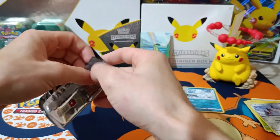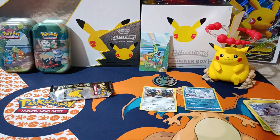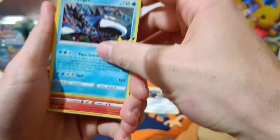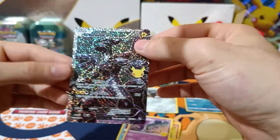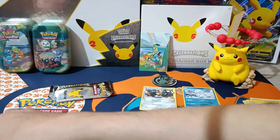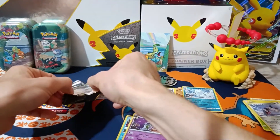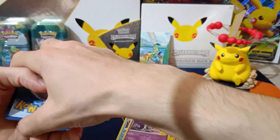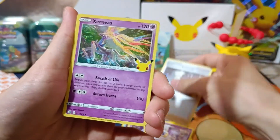Continue with Celebrations. And we have Zekrom — it's a double because I already have this one, but it's a classic card. Still need to pull Reshiram. And Xerneas.